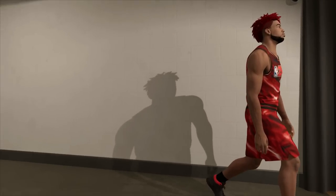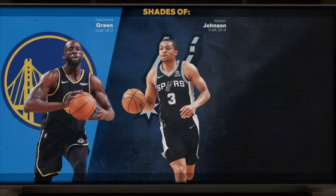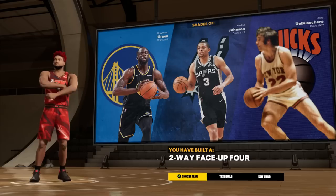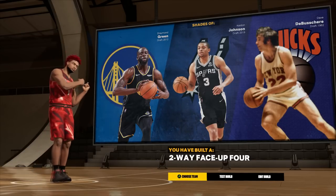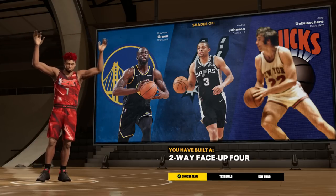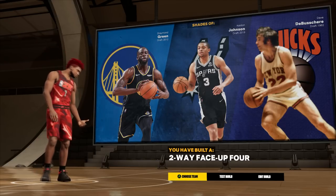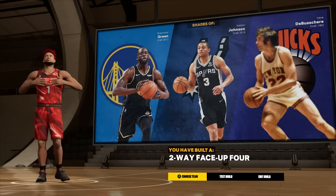This is the build. I cannot believe how fast we broke this build system — the most complicated builder of all time. The build name is 'Two-Way Face-Up Four.' That's a glitchy name. This is the build for NBA 2K23 — 6'6", max weight, max wingspan, elite in every category, elite on paper in four of the five categories.